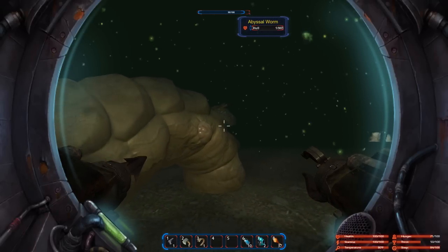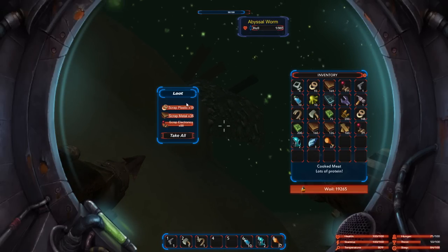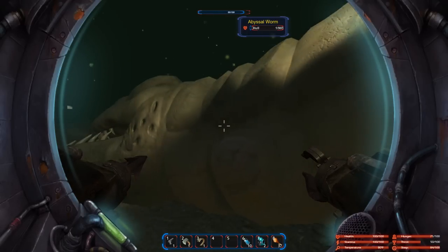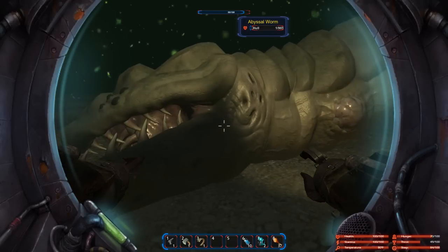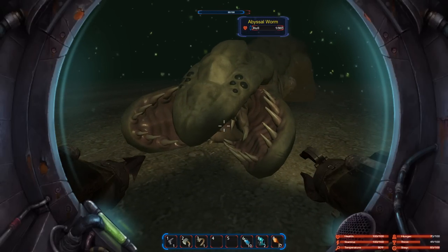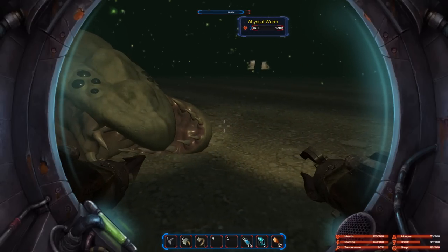That sound reminds me of something. Does it have loot? Plastic, metal — wow, it does have loot. I don't know why you'd get plastic from it, but look at this thing — it's like a freaking Graboid! You boys remember Tremors? It is a Graboid.